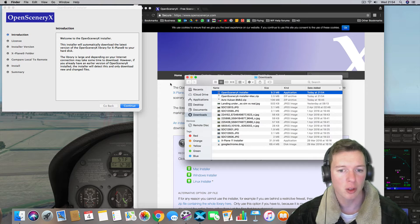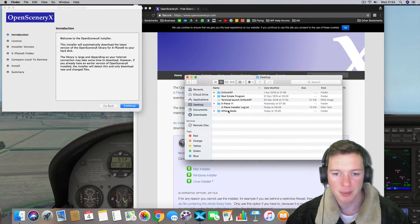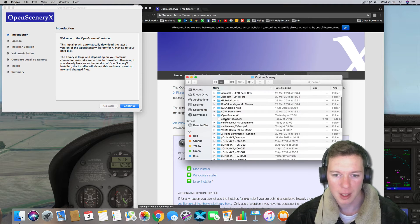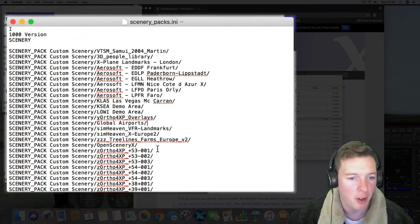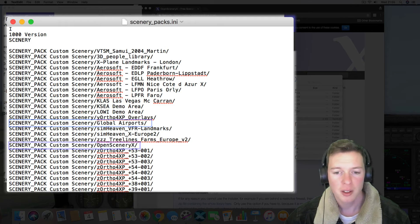So you go through that and install it. It's basically in custom scenery. I've got Open Scenery X installed — the folder is in there under Open Scenery Packs. I've put Open Scenery X just above the Ortho4XP tiles, which is below Global Airports, just above the Ortho4XP tiles there.